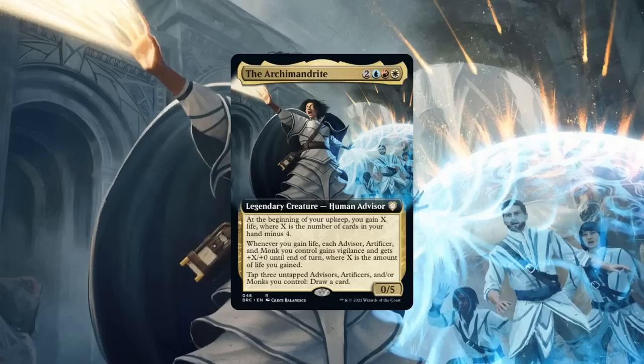It was, however, not meant to last, as they were betrayed by the Brotherhood of Gix, whom they accepted into their ranks as fellow scholars, allowing Mishra's forces, led by Ashnod, to breach the city. While the Archmandrite and her fellow Order members would fight bravely until the end, inflicting devastating losses to the Falaji forces with their unrivaled magical prowess, the Towers and the city would be razed to the ground, and the Era of Enlightenment they sought to bring to Dominaria would die with them — yet another victim of Urza and Mishra's senseless war.